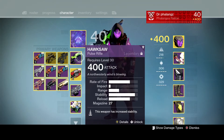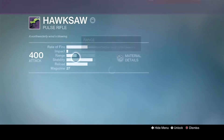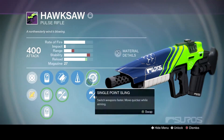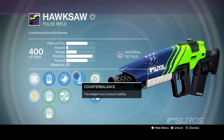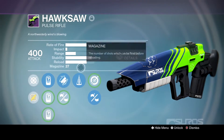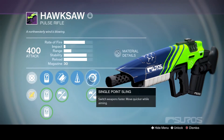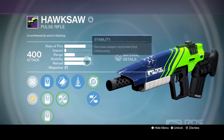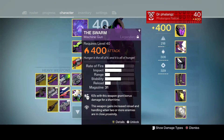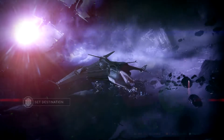In today's video, we're gonna be talking about the Hawksaw. Like, a lot of this is just year two stuff, but I just wanted to see what it's about. And this is the vendor roll from year two - fitted stock, counterbalance, and smallbore for all that damage. And the magazine's actually pretty good - without smallbore, it's like 30? That's actually really good for that range and stability you get. We're gonna be using the Icebreaker and, of course, the Swarm, as always.